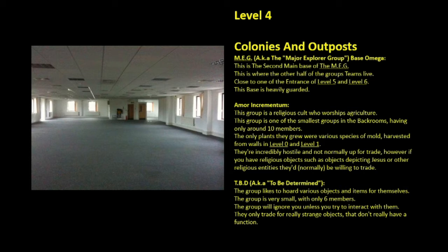Amorincrementum. This group is a religious cult who worships agriculture. This group is one of the smallest groups in the backrooms, having only around 10 members. The only plants they grew were various species of mold, harvested from walls in level 0 and level 1. They're incredibly hostile and not normally up for trade. However, if you have religious objects such as objects depicting Jesus or other religious entities, they'd normally be willing to trade. TBD, aka To Be Determined. The group likes to hoard various objects and items for themselves. The group is very small, with only 6 members. The group will ignore you unless you try to interact with them. They only trade for really strange objects that don't really have a function.